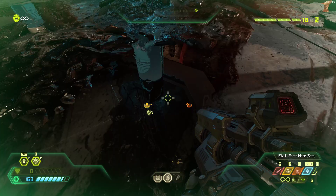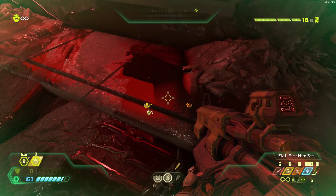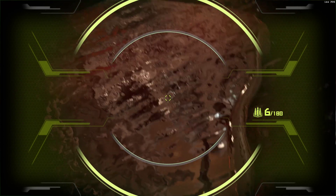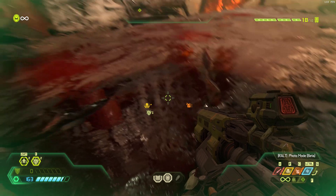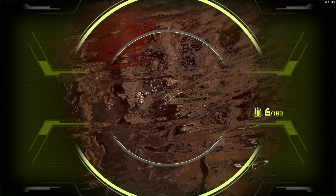Ray tracing back on and there we go - beautiful. This is where you're really going to see a difference in the bloody reflection areas and in some water effects as well. The reflection is being moved, refracted, and morphed by the pattern of the blood there. You can still see there's some aliasing in the reflections there.